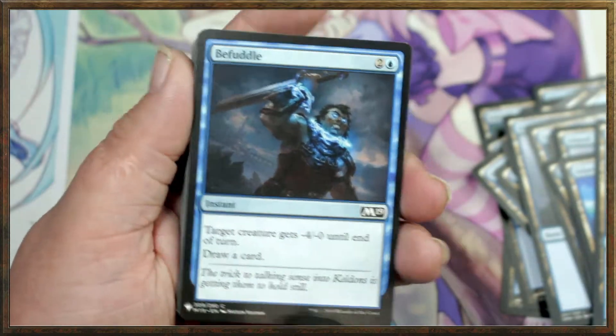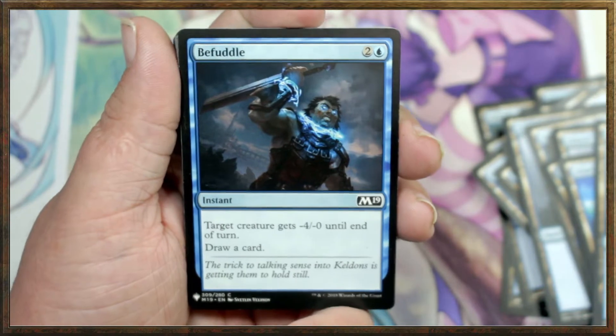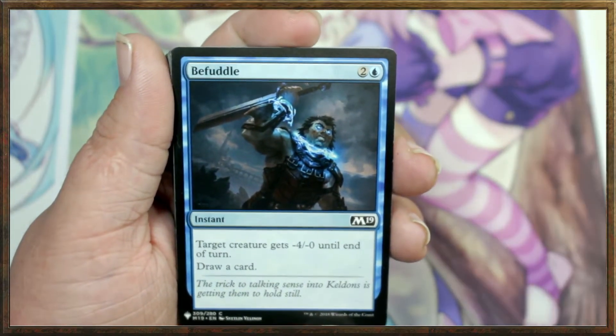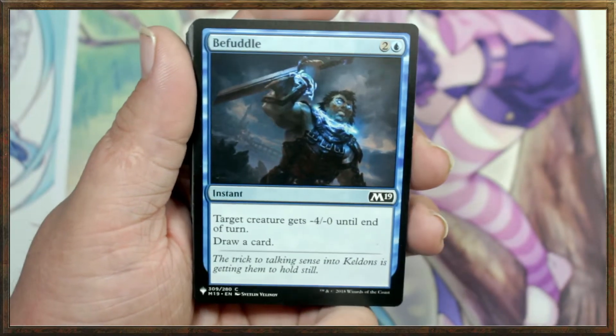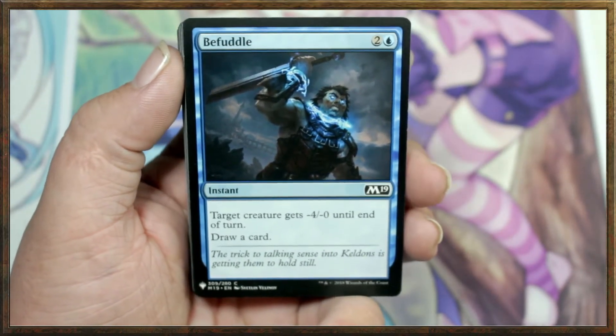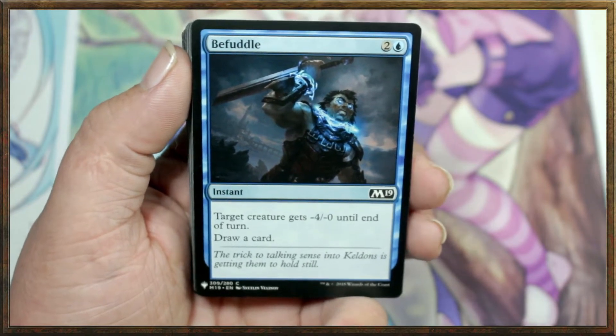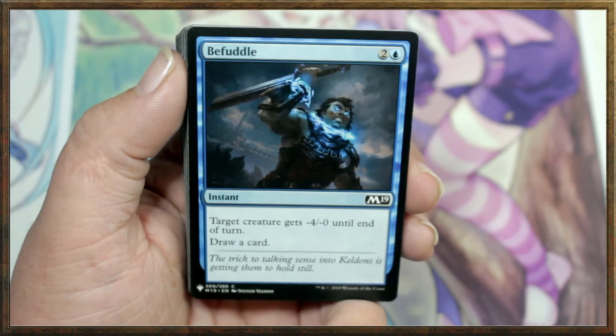We've got 24 lands, which is standard. Just in case you haven't watched the first video, I do recommend — if you want to build a deck and you've got some cards — if you've never built a deck before, I recommend picking a color you like, a mono-color deck, meaning you would build one color, and trying to keep your cards around 1 to 3 mana costs.